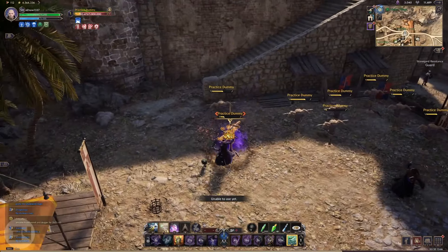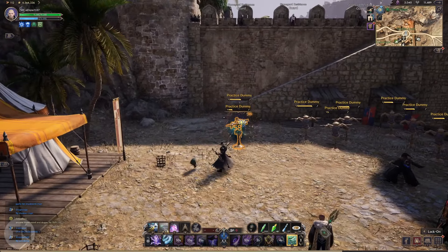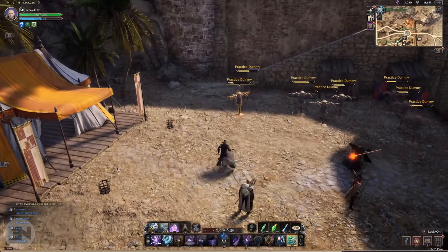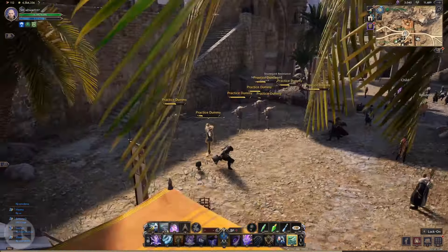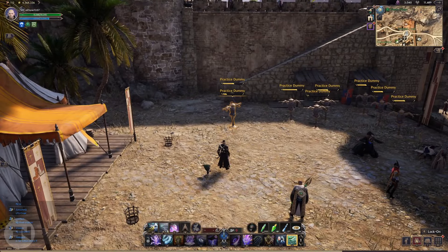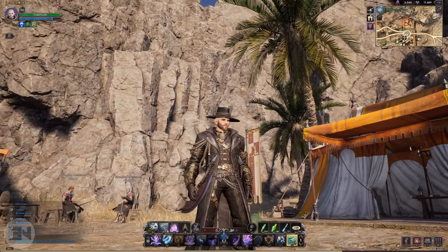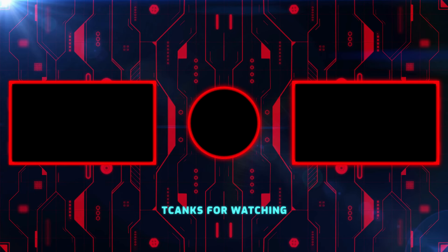I'm trying to remember my key binds since I just swapped everything around. Essentially we're going to go in, place this, do all of these, put that back on, do this, then up this, up this, pop this, pop this. As you can see there's just a huge amount of damage. I'm only at just under half mana from one rotation. I really wish they had a DPS meter — I think it would just make everything so much better.